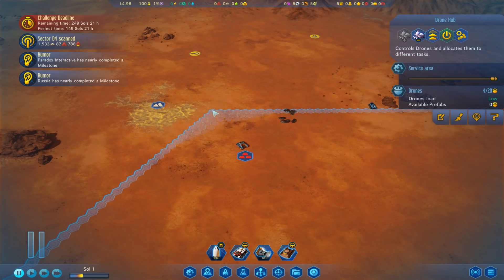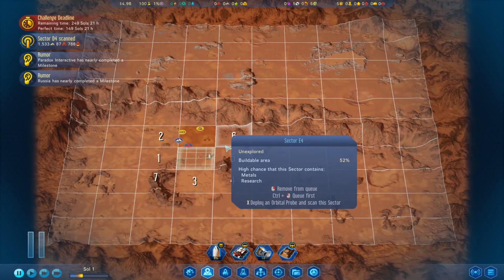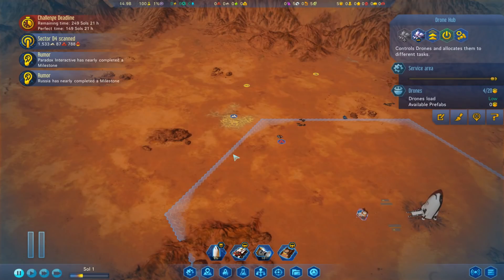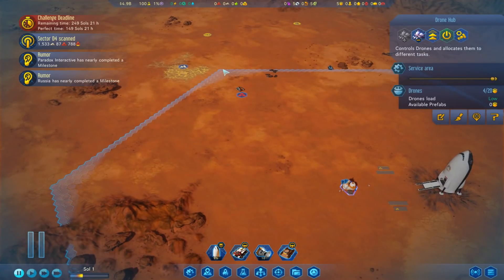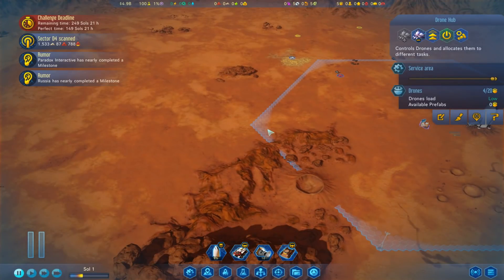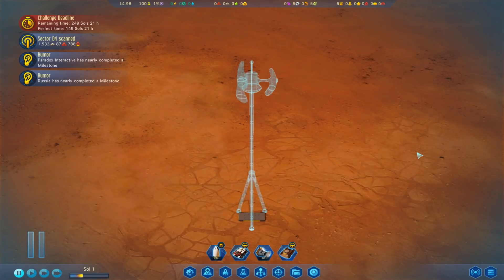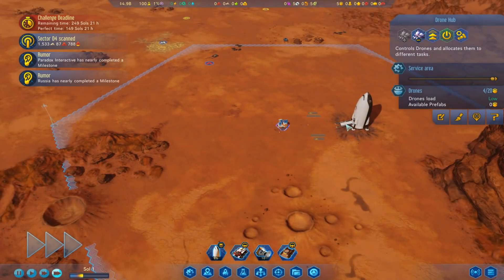I probably want one up in this area too. I'm thinking maybe there would probably be better - we'll put it right on this spot here. So we want a sensor tower going in there. I got the right spot! And there was much rejoicing. Go, go my little dronies! Do your work.